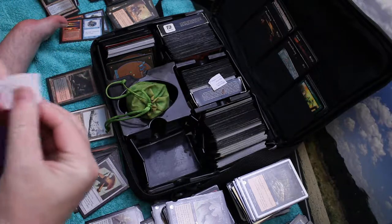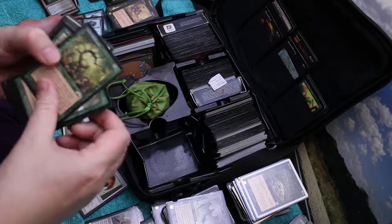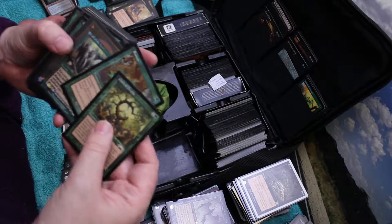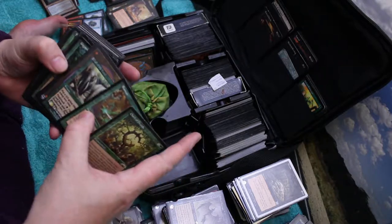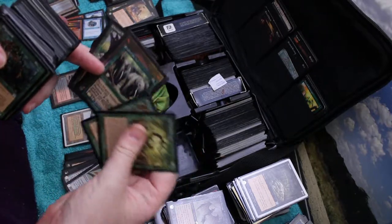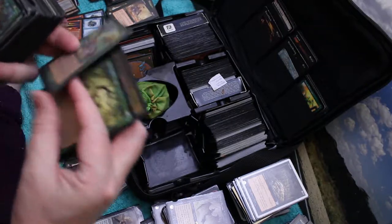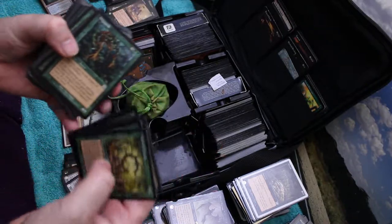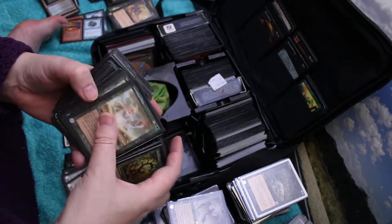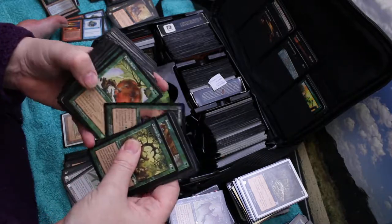What was that supposed to be? Caves of Koilos. Oath of Druids - ah, this could be my Oath of Druids deck. Could well be. Rancor. I was waiting for another Call of the Herd, so I did a proxy. Let's have a look. Krosan Reclamation, some of these are sticking together. Giga Pede, Yavimaya Elder - a couple of those. Beast Attack. Yeah, it's that deck.